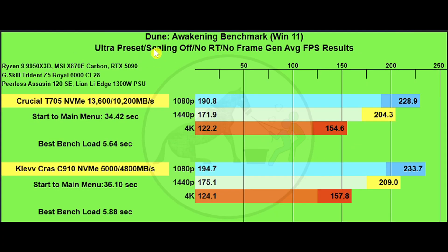Dune Awakening uses the benchmark tool at ultra preset, no scaling, no RT, no frame gen. Game start time to main menu for the Crucial drive was 34.42 seconds versus 36.1 seconds for the Klevv — slightly slower. Best benchmark load time was 5.64 seconds for Crucial and 5.88 seconds for Klevv. On average FPS and one percent lows, the Klevv drive actually seems to do a little bit better than the Crucial, which is interesting.